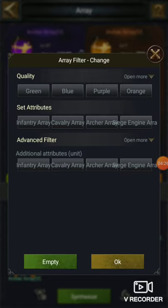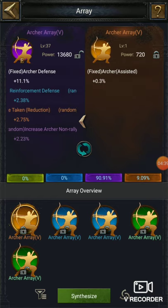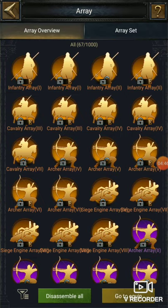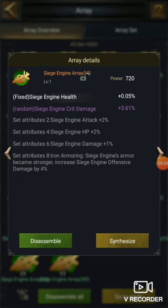They are just asking for the filter of colors. The archer is not locked, but you will need 1,000 array handbooks from here. You should disassemble all your low-class arrays if they are not in use — like siege engine crit damage — disassemble those.